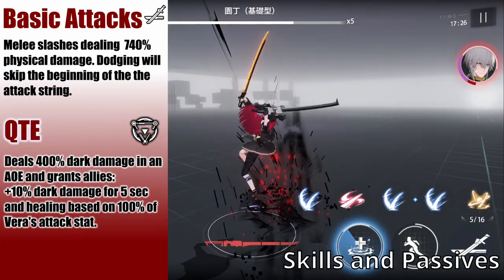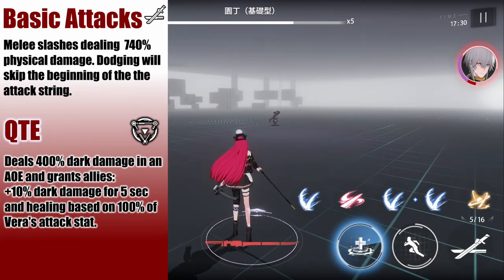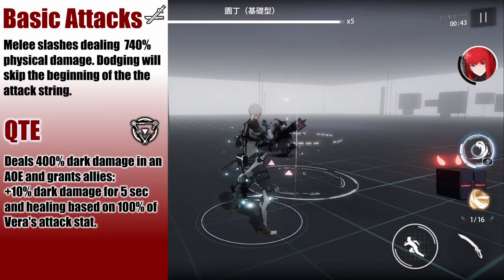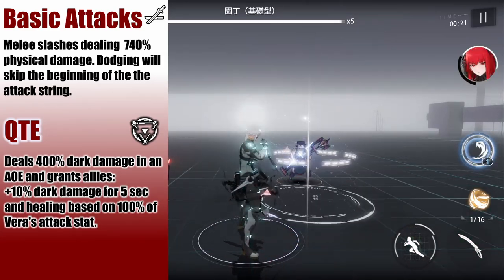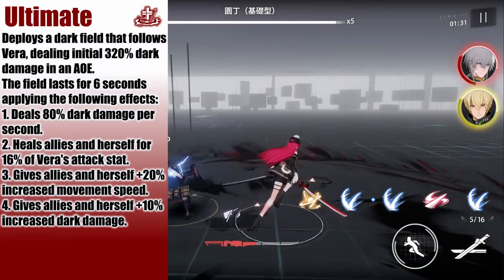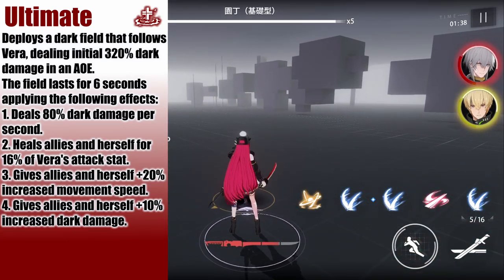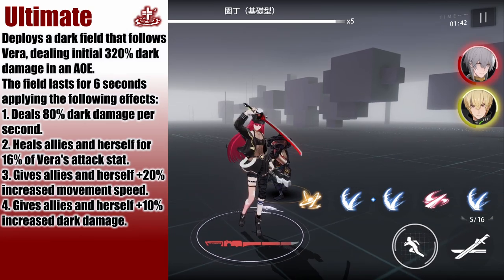Going over her kit, her basic attacks deal physical damage at melee range, and you can skip to the end of the attack string after dodging, kind of like Alpha. Her QTE is kind of like A-Liv's QTE — it deals AoE dark damage on cast, and gives allies increased dark damage and heals them based on Vera's attack stat. Her ultimate deals an initial burst of dark damage to all enemies in its radius, then Vera deploys a field that follows her, dealing AoE dark damage every second. It also gives active allies inside it increased movement speed, increased dark damage, and healing based on Vera's attack.